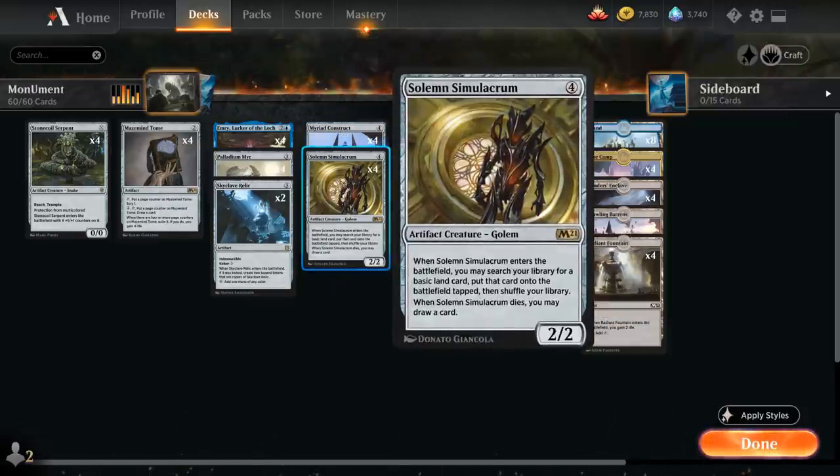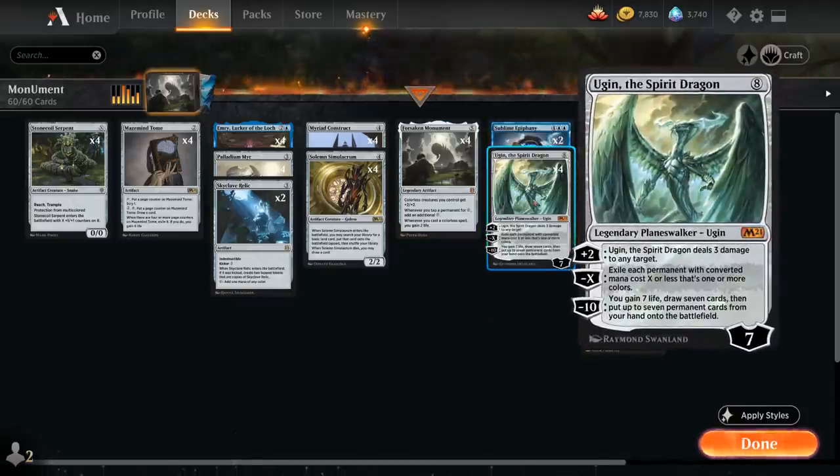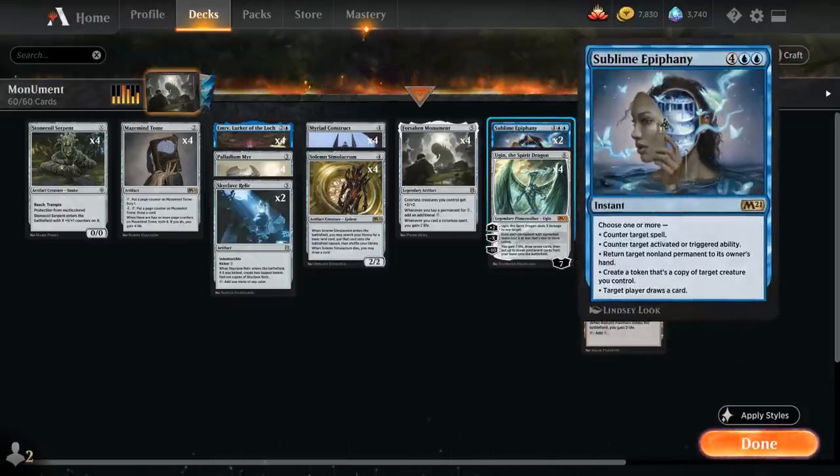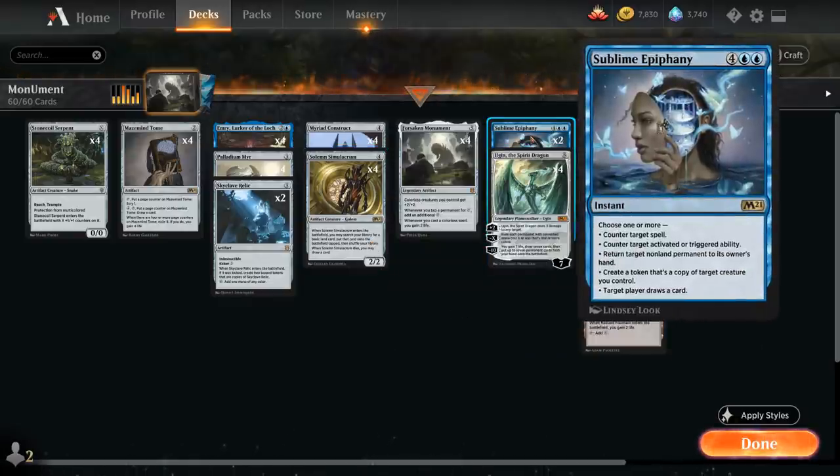We also have the full playset of Solemn Simulacrum — a 2/2 that when it enters the battlefield lets us search for a basic land to put on the battlefield tapped, and when it dies we also draw a card. Then we've got four copies of Monument and the full playset of Ugin the Spirit Dragon. It may not be the most original win condition, but it helps clean up the mess that four-color Omnath decks can leave behind. Last but not least, two copies of Sublime Epiphany as an all-purpose counterspell with nice synergy with our Myriad Construct. It is double blue, but Skyclave Relic and Solemn Simulacrum can help us make more blue mana to eventually cast it.